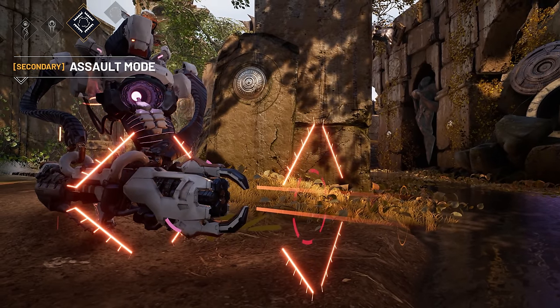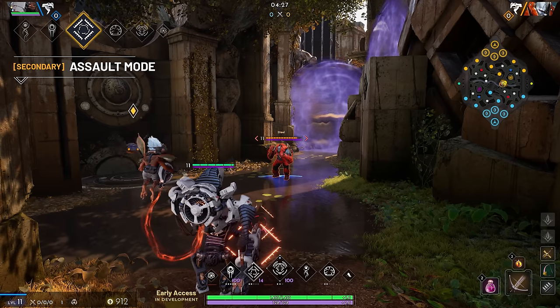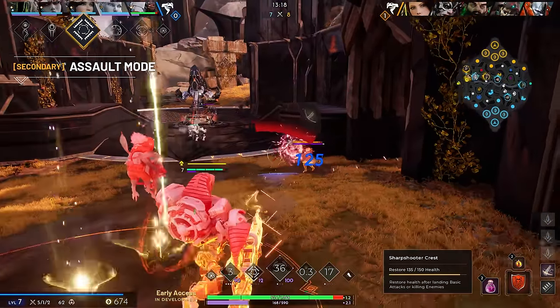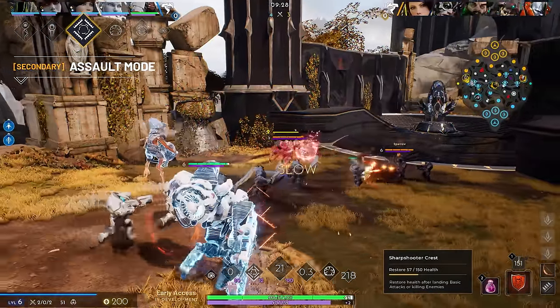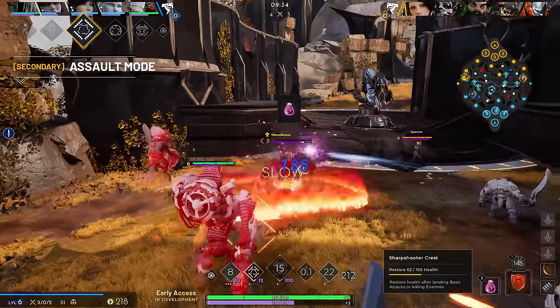Grimm.EXE has two primary battle stances: Sentry mode and Assault mode. Their secondary ability switches between those two stances. Assault mode improves the power of Grimm.EXE's basic attacks and primary ability. In Assault mode, Grimm.EXE's basic attacks deal bonus on-hit magical damage and apply a decaying slow to targets.